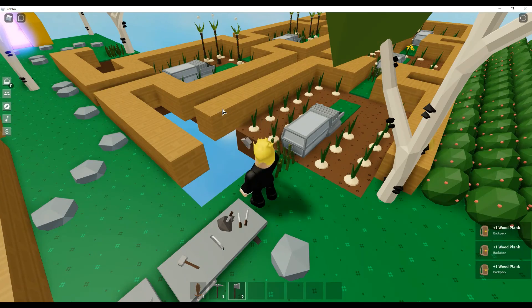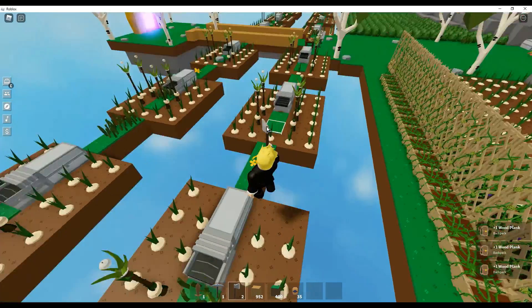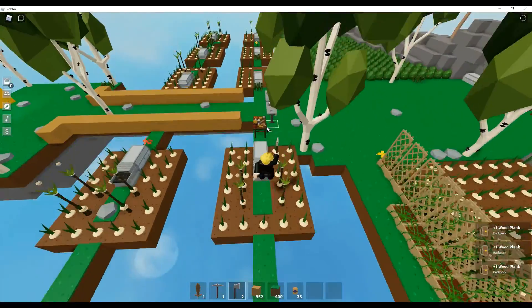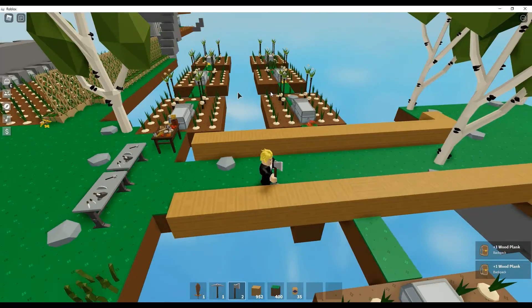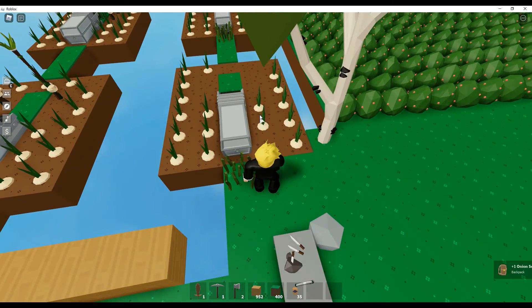Right now I'm going to start with the wood layer first and I'll be back when it's all gone. All right, so I'm just about done mining all the wood planks and this is what it looks like without any outline on them.